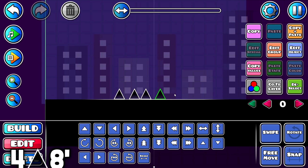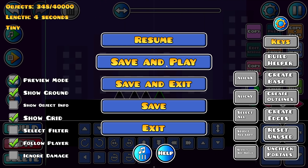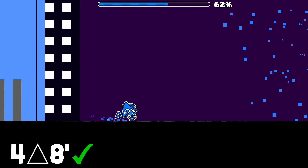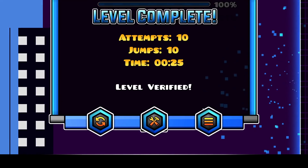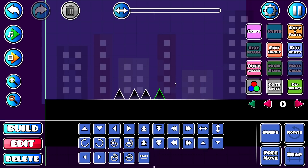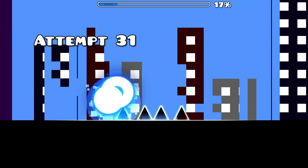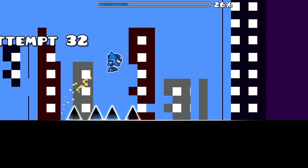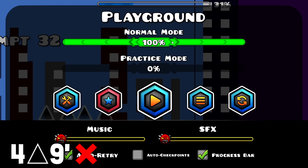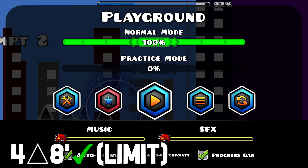Let's try four and eight. If this is possible, then the limit is either this or four plus nine. Four plus eight is possible — I was about to say it wasn't possible, but then I got lucky and made it. So we know that four plus eight is doable. What about four plus nine? I couldn't really do four plus nine. So the limit for the robot at half speed is four spikes and eight spaces.